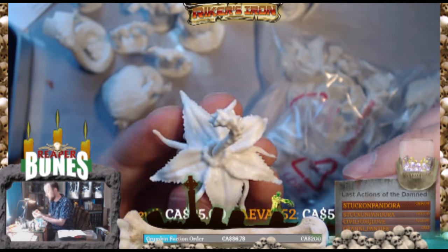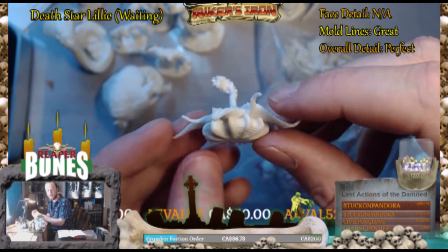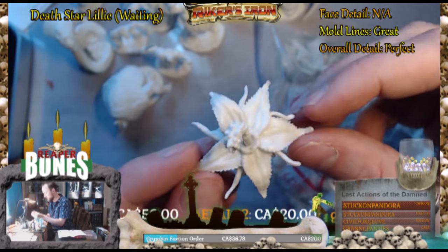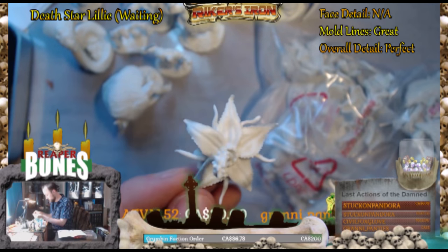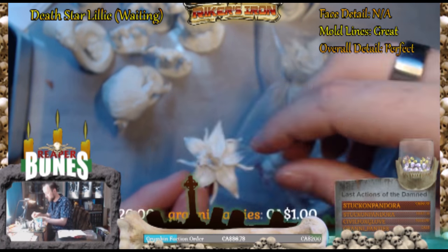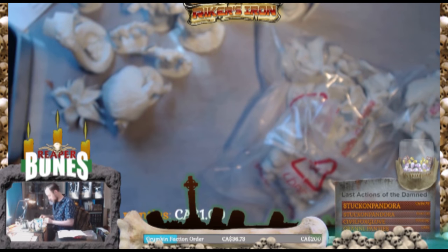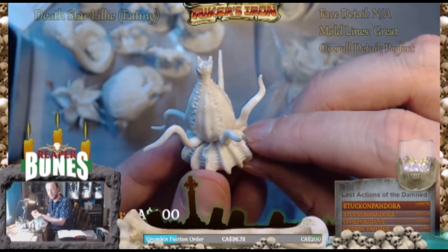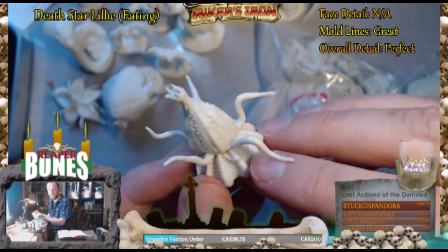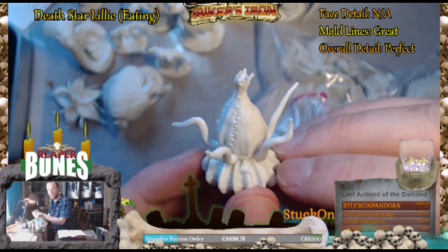I don't even know what this is, but it's like a giant man-eating flower — another set piece, which is kind of cool. Could be a monster, could be a cool thing to glue onto a bigger mini. It's another weird Venus flytrap looking thing. This could be really fun to paint. Grandpa Stitch — yeah, that's officially his name.